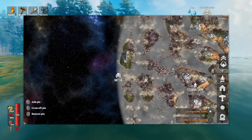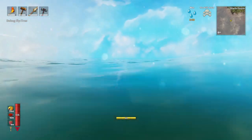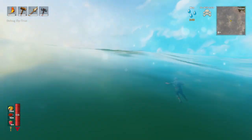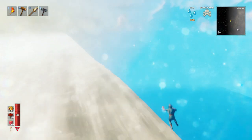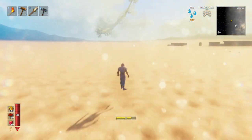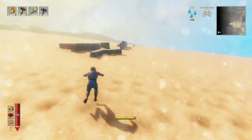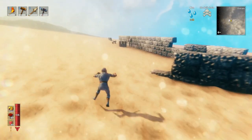Here we are, at the edge of the world. So all you got to do is turn fly on, go over the edge of the world, go down, clip into the water here, and then go forward — and then boom! This look familiar? That is the builder's beach.